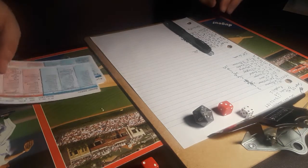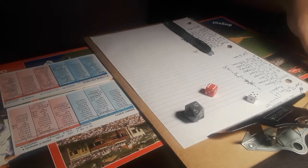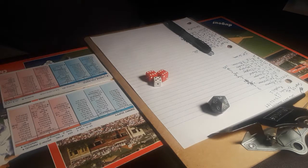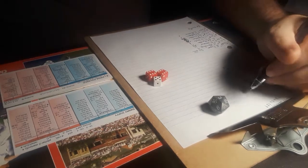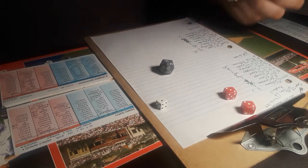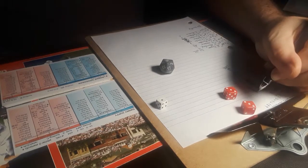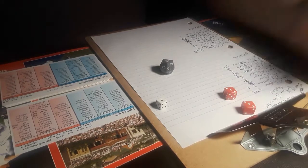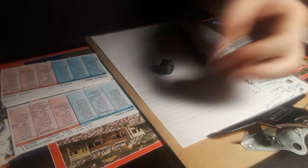Here is Jorge Polanco leading off the top of the third — he flew out his last time up. That's a hard ground ball that passes the third baseman Cuthbert for a base hit. Polanco with the leadoff single. They will not hold him on. Here is Robbie Grossman — he struck out his first time up. That's a line drive base hit single. Heading to second and going to third is Polanco — he will get there safely. The Twins have runners on the corners with nobody out.